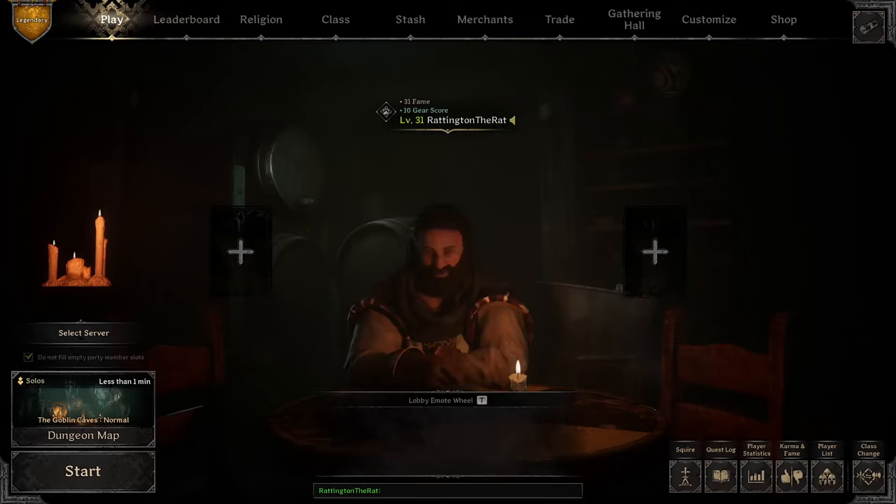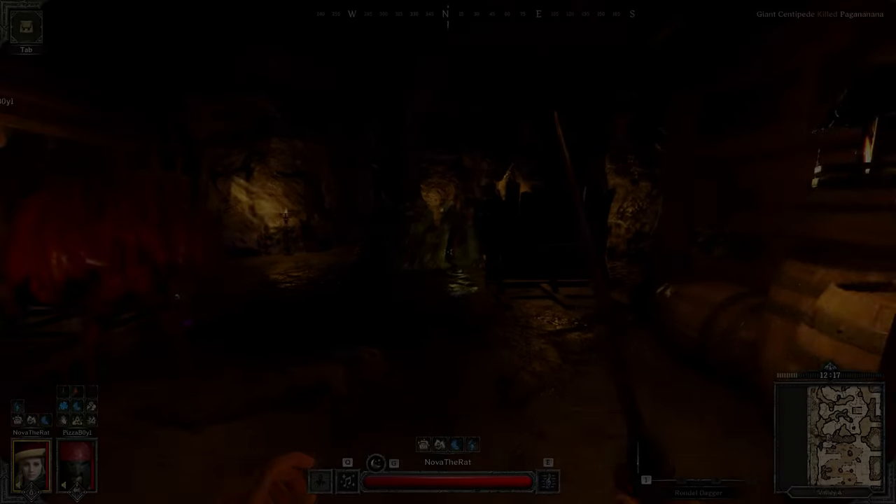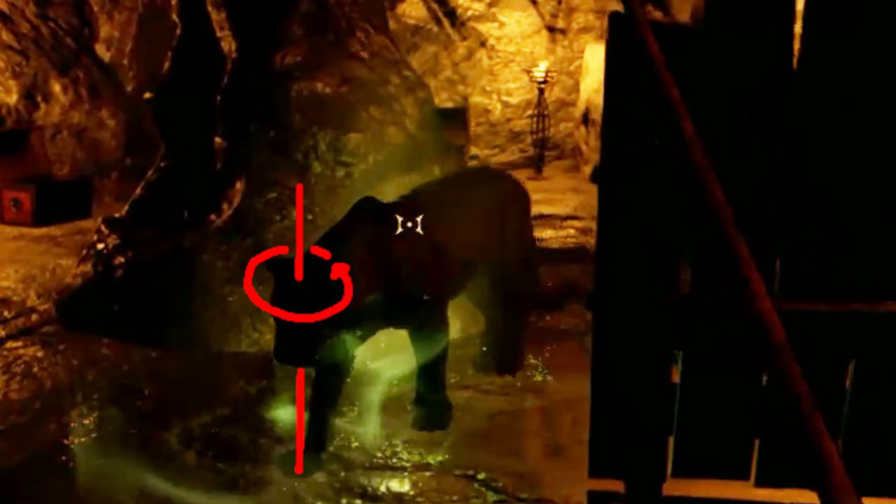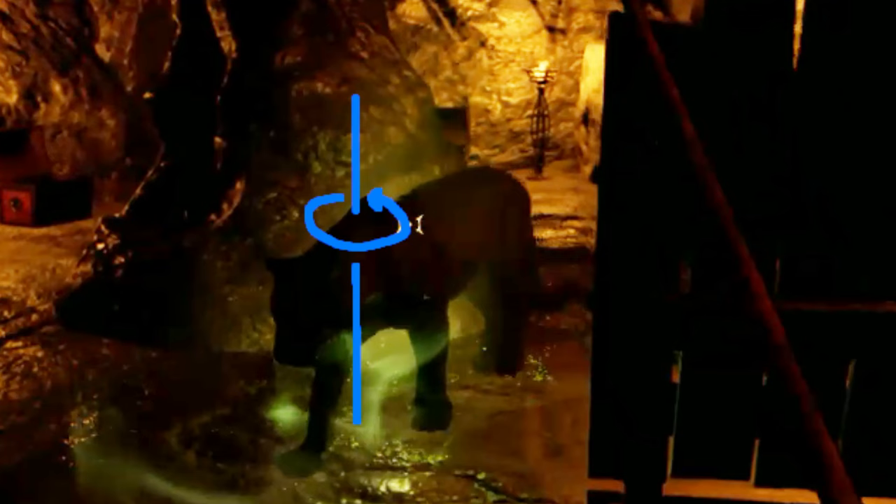On another note, Pantherform should probably swivel around the shoulders of the Panther instead of the midsection. Simply having the point of rotation at the head would make the Panther's head too easy of a target to hit compared to humans, but having it at the midsection makes it damn near impossible to hit a Panther's head at all. Hence, the shoulders should be a good middle ground.